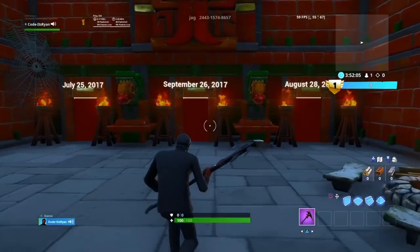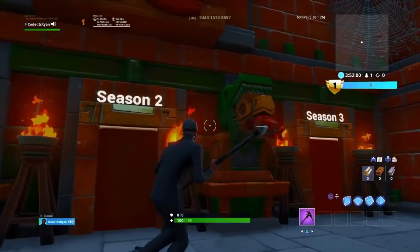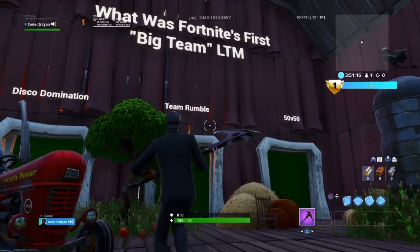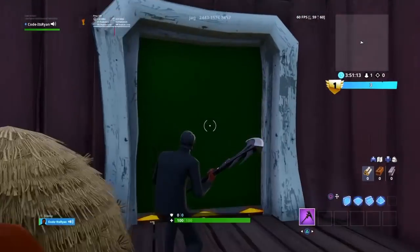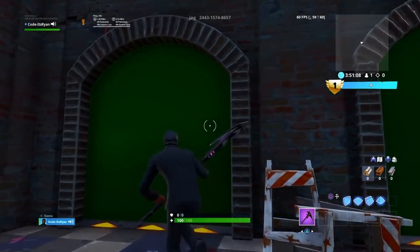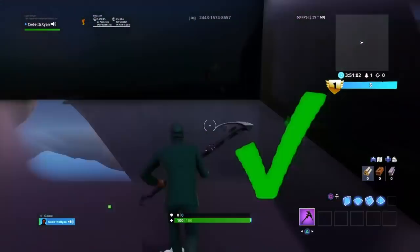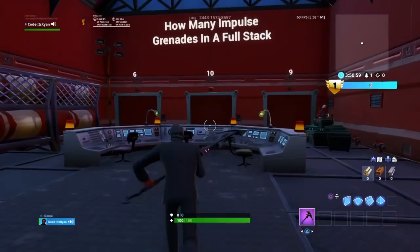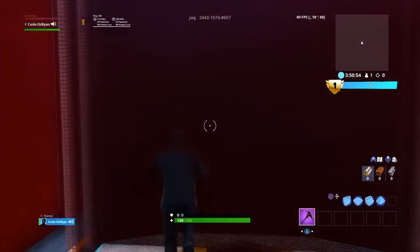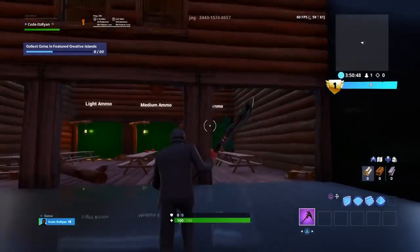When was it created? It was created in September - one coin. It was in season two. Walk in here - boom. Wrong one. Big team - it was 50v50, guys - boom, that's three. It was released in season four. How many houses were there in Wailing Worlds? Four, I think - yes, guys.